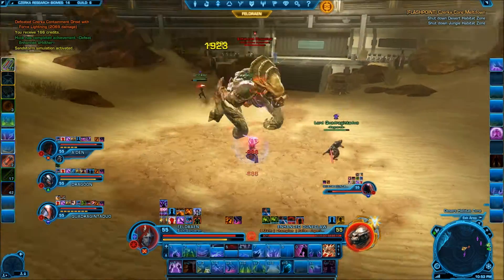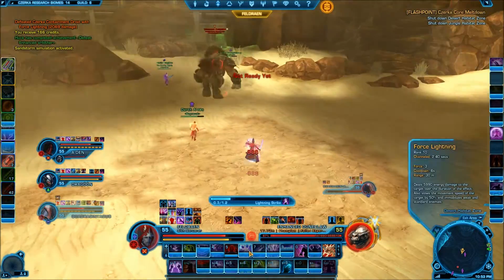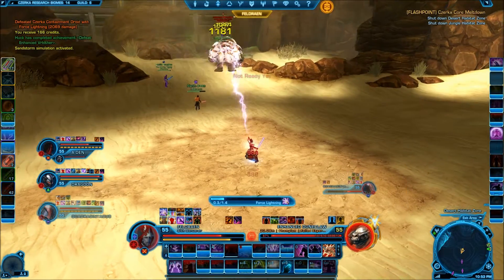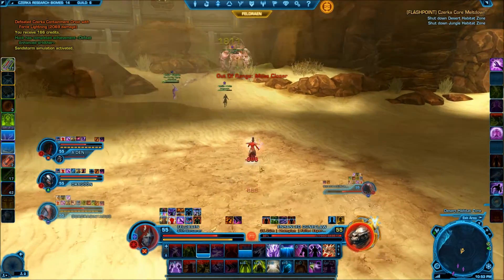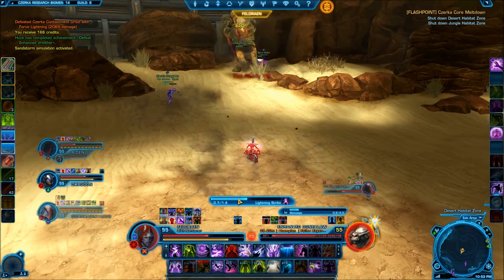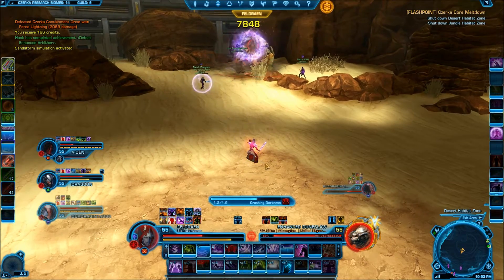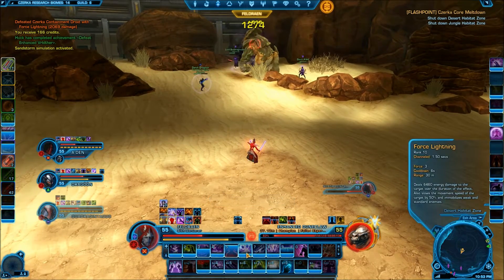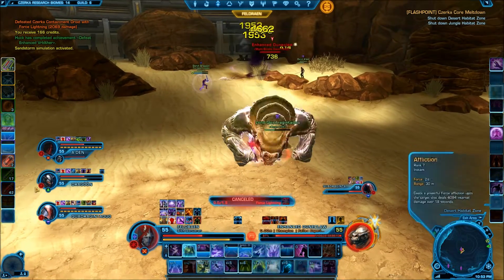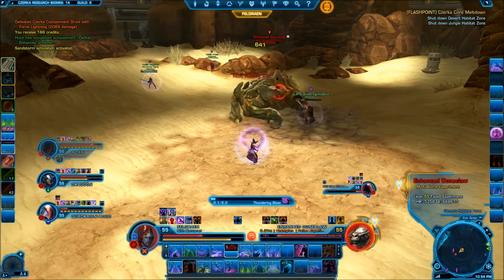The tank must then immediately drag the boss to that green generator. A few seconds into the Sandstorm, Doomclaw will channel Rampage. This is an AoE that originates from each player, and therefore every player must be spread out to avoid extra damage. As long as the tank is standing next to the generator, the Rampage from the boss will destroy the generator and thus end the Sandstorm. Rampage lasts about 4 seconds and will do 4k damage per second to every party member, in addition to the damage from the Sandstorm. Thus it is critical that the Sandstorm is ended as quickly as possible.